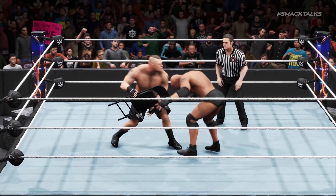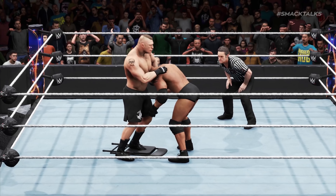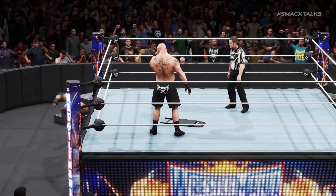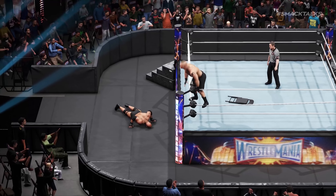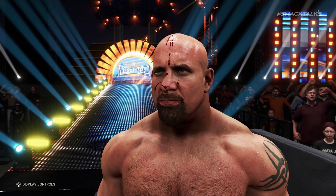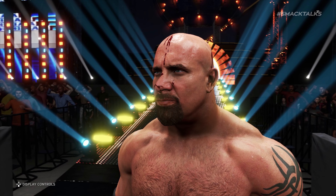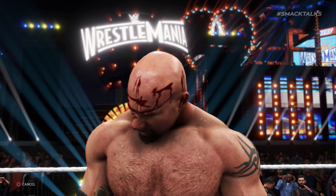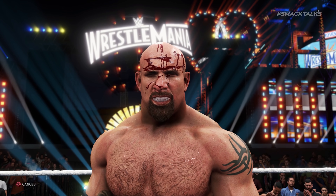Once turned on, should you continuously target your opponent's head either with regular moves or weapon attacks, the screen will flash red to indicate they have been busted open, leading to new blood mechanics that see the blood trickling down from the forehead and randomly splattered over the nose and ears, rather than the old animation where one cut appeared on the forehead and continued to grow throughout the match.